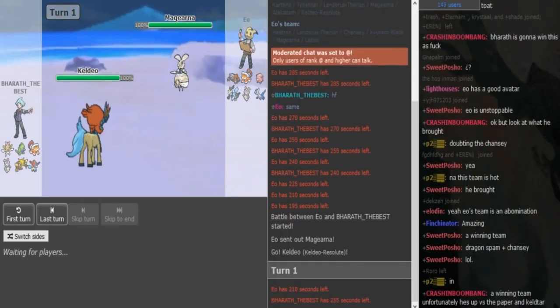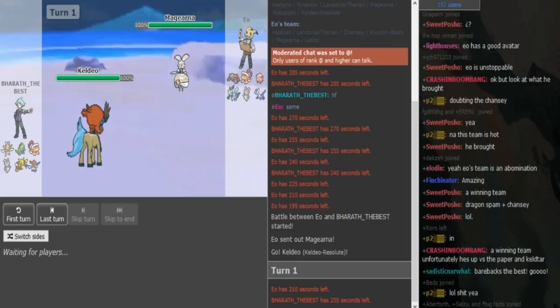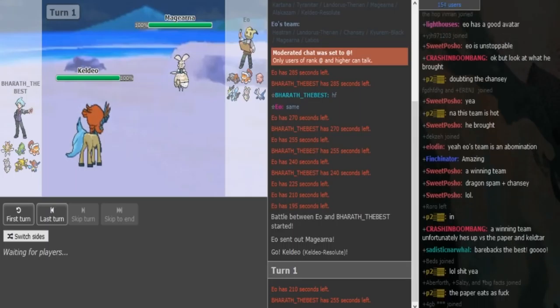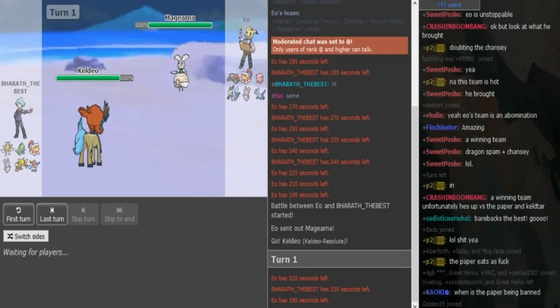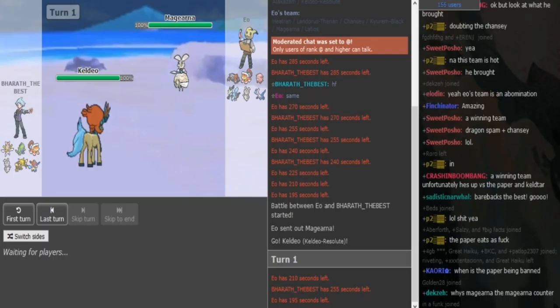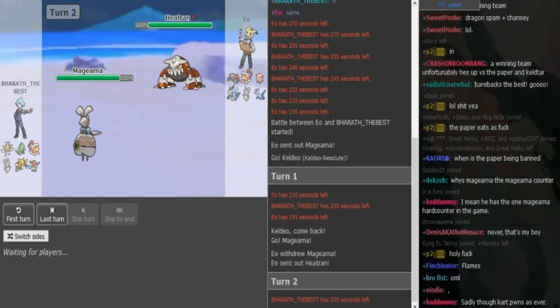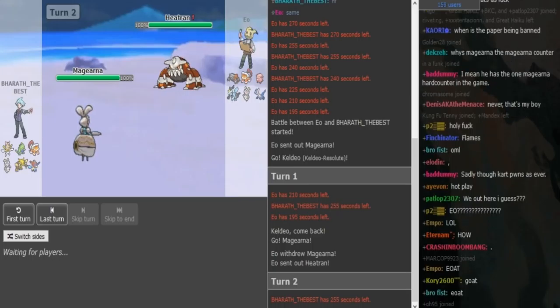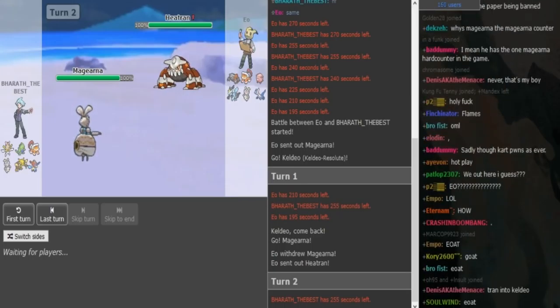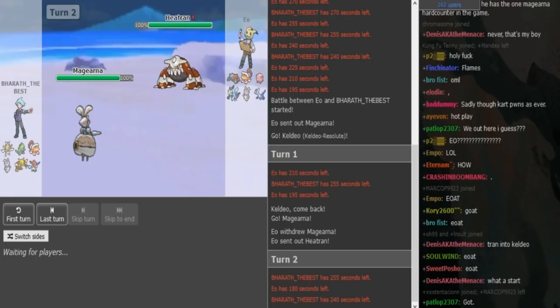He leads with Majorna and I lead with Keldeo — obviously I'm not going to stay in because Floor Cannon is free for him. I'm pretty sure this is a Shift Gear Majorna that just 6-0s my team if my Majorna goes low, so I have to keep my Majorna healthy. I switch out into Majorna because it's the only thing that checks his Majorna, and he makes a solid double into Heatran — there's no way I'm staying in with Keldeo since he'd Floor Cannon or wall switch either way.